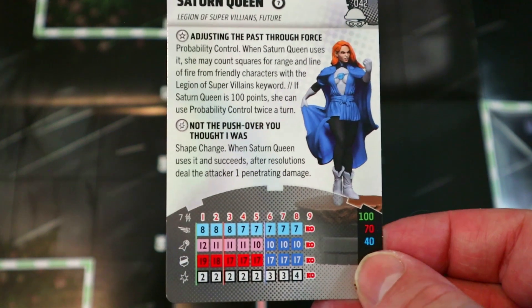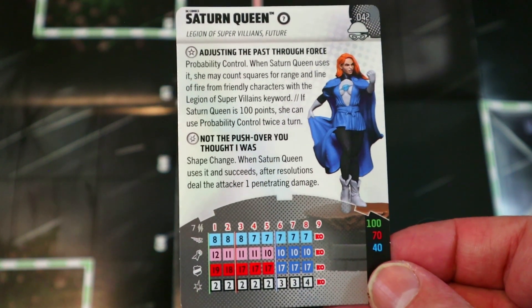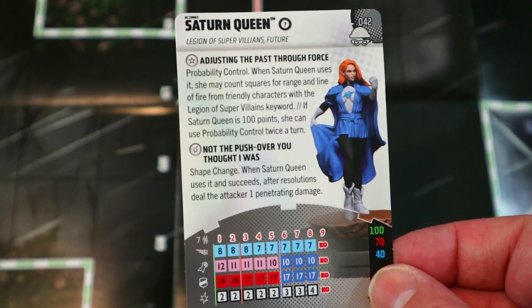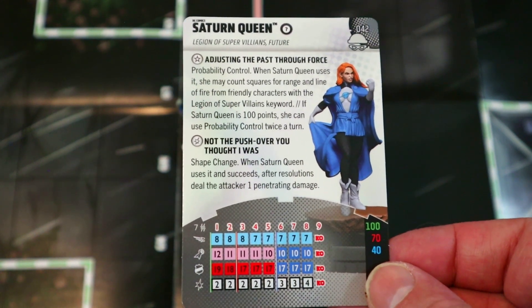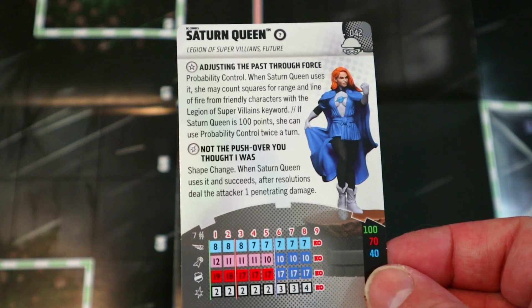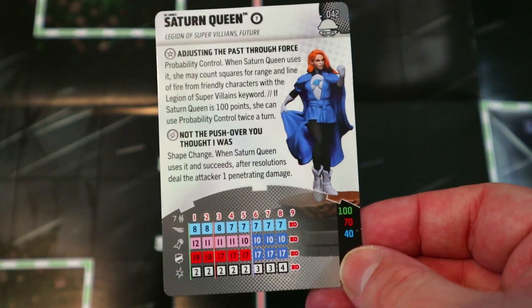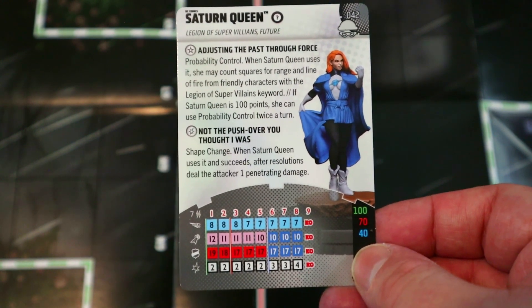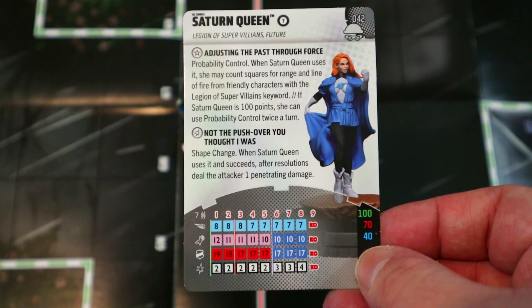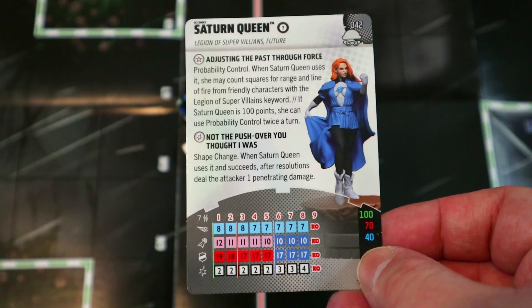Her damage power: Shape Change, and when she uses it and succeeds, after resolutions deal the attacker one penetrating damage. At 100 points she's got 19 defense, double Shape Change that damages the attacker, and double Prob — it's crazy. She's got 12 attack, Precision Strike, and Mind Control with a seven range double target. She mainly just Mind Controls things, only doing two damage most of her dial. I think 100 or 40 points is where it's at — at 40 she's decent for Prob, Mind Control, and Penetrating Blast.